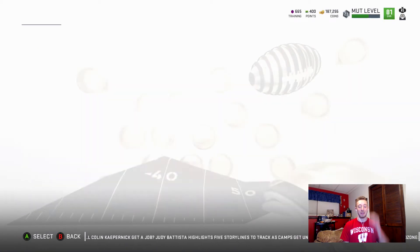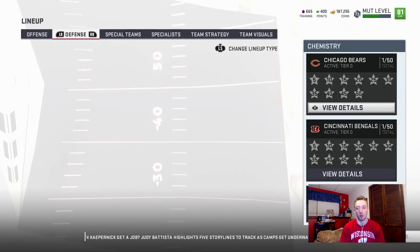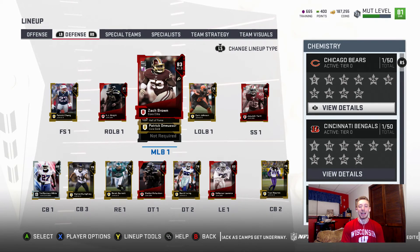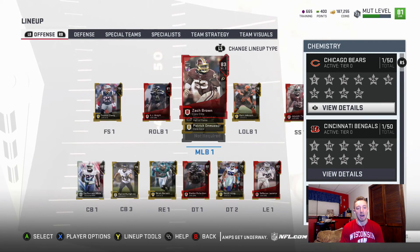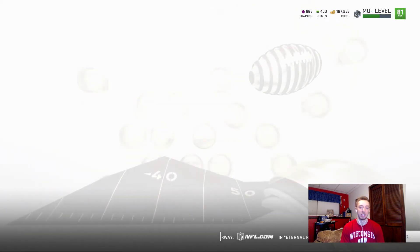I'm not even sure if Eric Kendricks is going to start for my squad. He might just have to go to the auction block right away. Yep, he's not starting — I have an 83 overall Zach Brown right now, so looks like Eric Kendricks is going to the auction house.